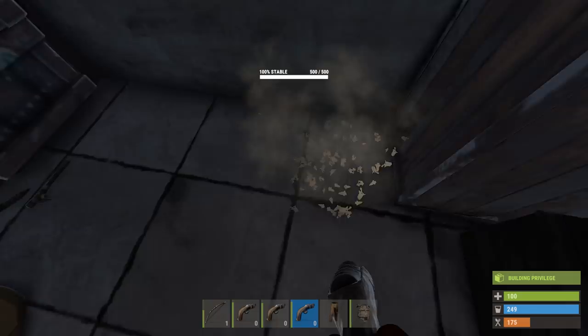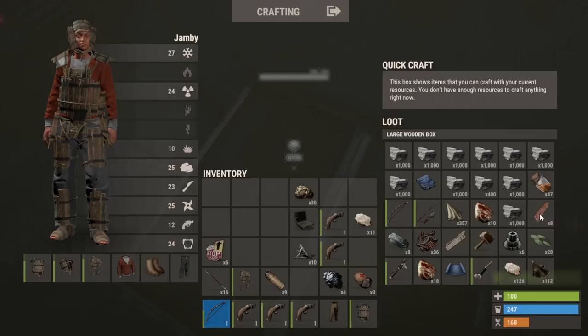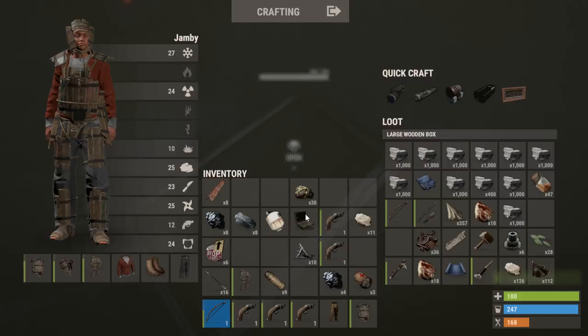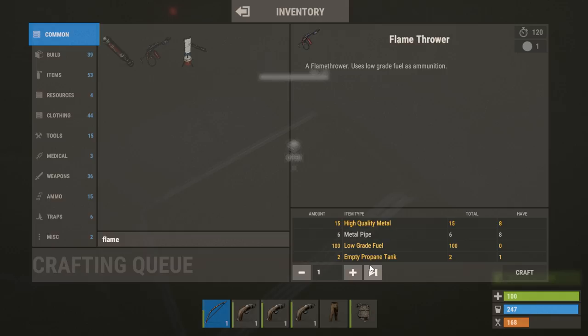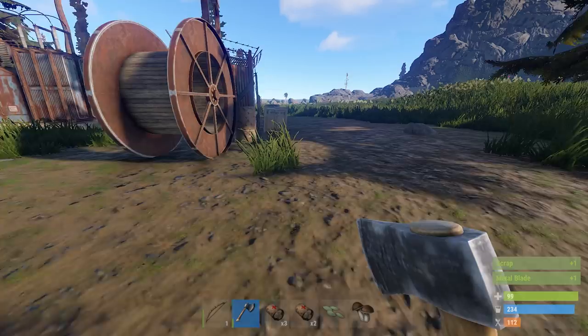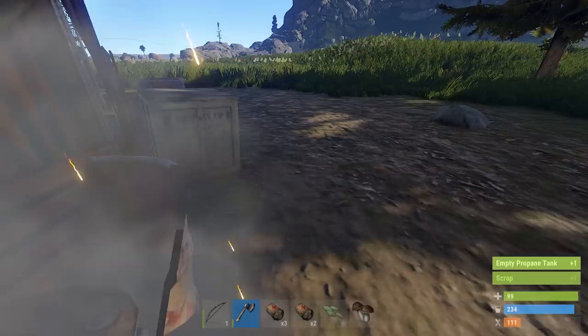Let's reload these and head back to our base. So we've got eight pipes now. Do we have enough to craft the flamethrower? We've got high qual there, and another eight there - so that's 16, that means we have enough. We need propane tanks - do we have any more propane tanks? Let me just check the cost of a flamethrower. So what we need is one more propane tank, we can easily get that from the monument. I'm going to take a trip down to the airfield anyway, just because I want to try and get a rifle body. After we've dropped all this loot off. There we go, so we've got our empty propane tank already - so that's our flamethrower ready.